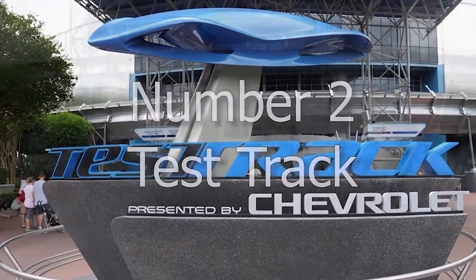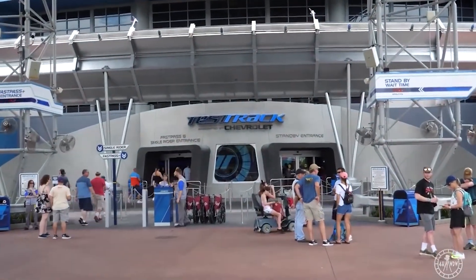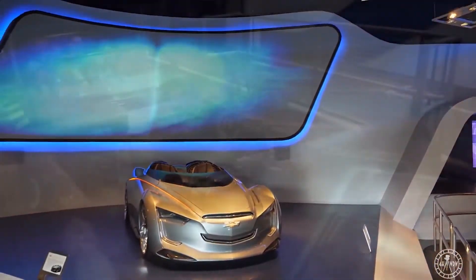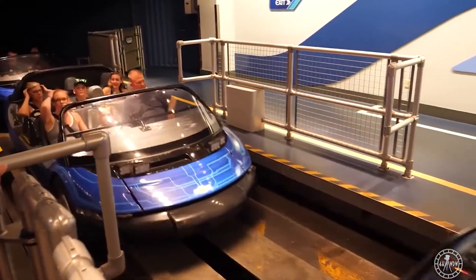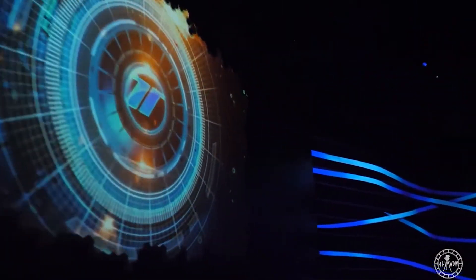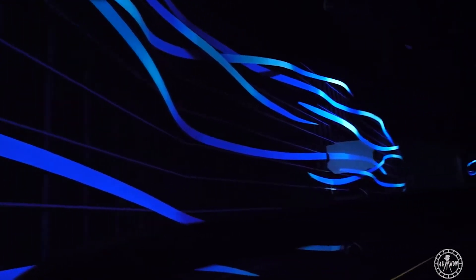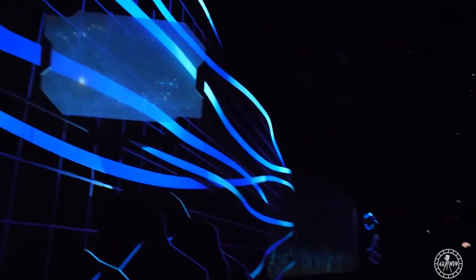Number 2: Test Track. Test Track has always been a must-do for my family and me every time we go to Epcot. This ride is a high-speed slot-style car where you're in a sim car that gets you through all sorts of car tests, such as quick turns, crazy weather conditions, and a top speed test reaching up to 65 miles per hour.